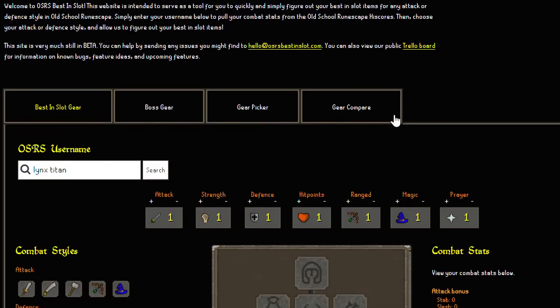Currently there are four tabs on the website: there's Best in Slot, Boss Gear, Gear Picker, and Gear Compare.